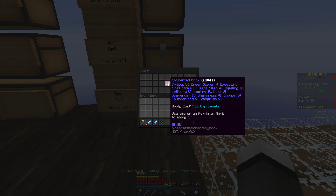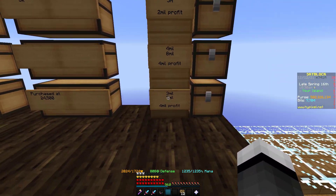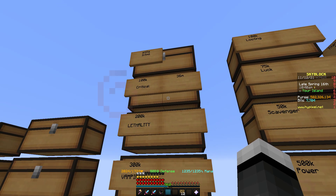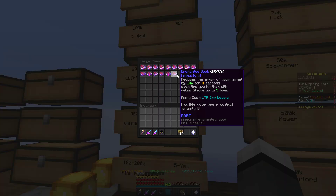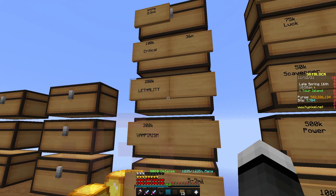So this first one is with Sharpness and Giant Killer, and it costs around 3 mil to make this book. I have all the prices of the items listed here, and you can sell it for around 7 mil. What you want to do is set up a ton of sign chests with the normal price you're going to pay. When you're buying them, you want to buy in bulk — buy a ton of criticals, a ton of lethalities. Keeping the price on the sign means when you go to restock, you know what the average price should be.